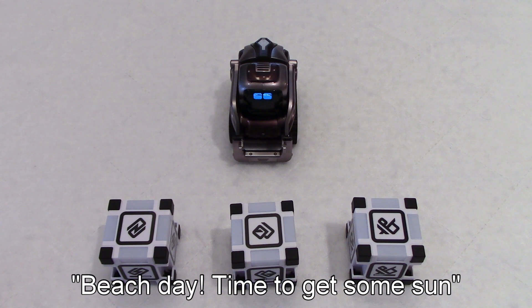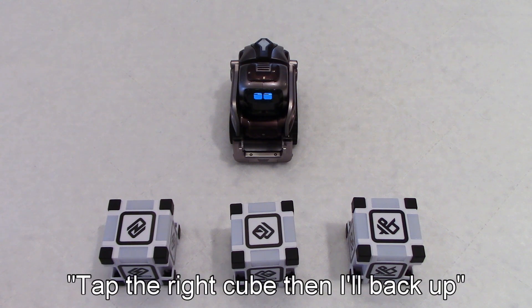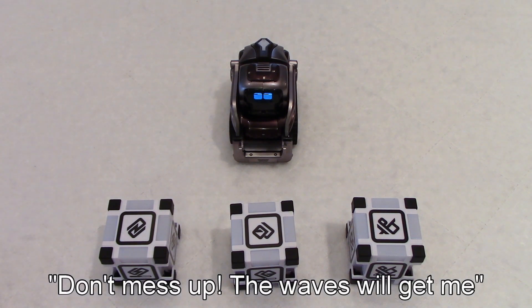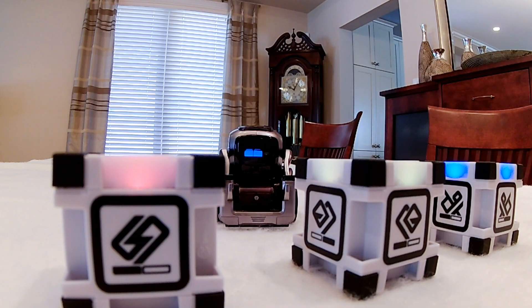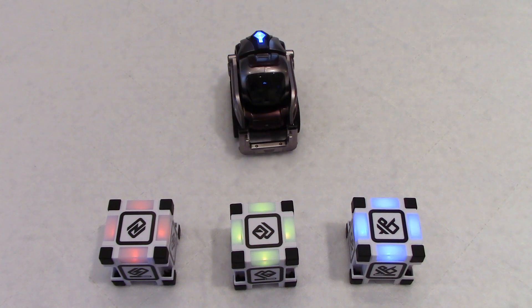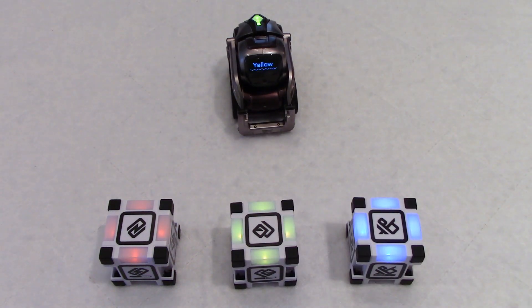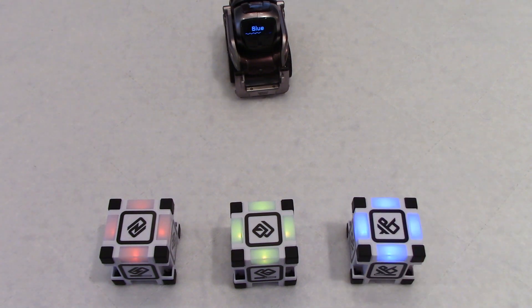Hello! Beach day — time to get some sun. The waves are getting closer. Tap the right cubes and I'll back up. Don't mess up, the waves will get me. Here are the colors: red, yellow, and blue. Blue — he backs up. Blue again. Yellow — I missed once, I think the water is going up. Yellow, yellow, red, and blue, and blue again.